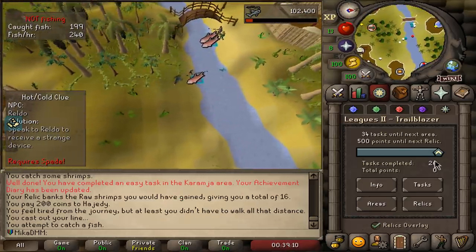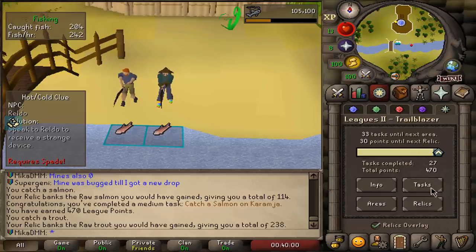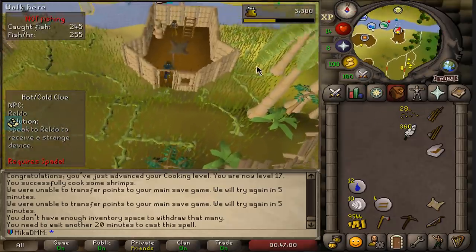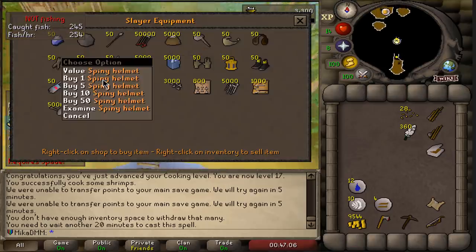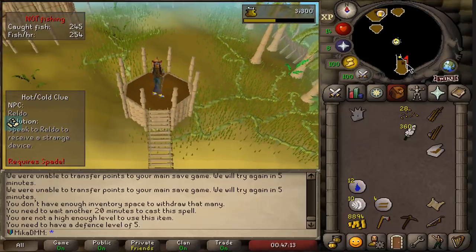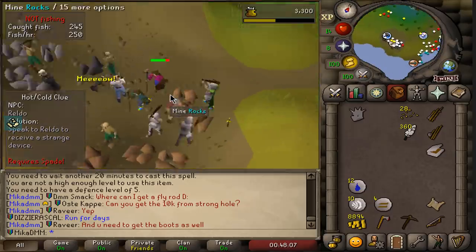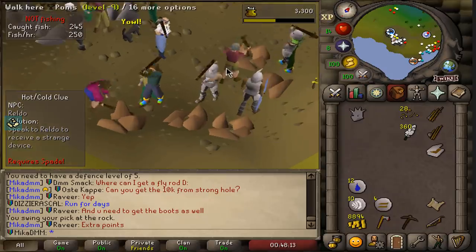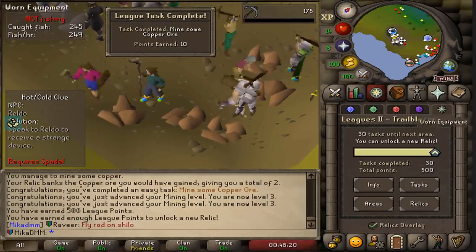I might need to re-log because this is bugged. Twitch chat just informed me there is a task of equipping a spiny helm — I don't know if I can do it with 1 slayer. I need defense level 5. Let's go do copper instead. Here we go, ladies and gentlemen — we're gonna be one of the first people to unlock the second relic, I think it's fair to say. I didn't know the fishing strat would be this good. If I can mine this and not get kicked. I just need to mine. Boom. We've done it. Lovely.